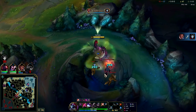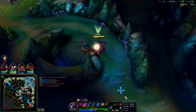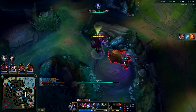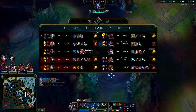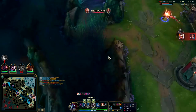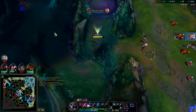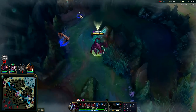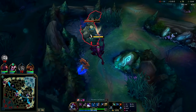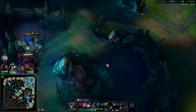Leona flashed, Jhin flashed, Lucian flashed — everyone's flashing down there. We have four stacks of R already. They got dragon. Qiyana is gonna try to get the shutdown. We can't close the distance on Lucian. I'm gonna Chemtank into this Qiyana — red smite her, hit her with an E, auto her down. Down she goes! Whenever your Chemtank is up or your R is up, or both, it's a really good time to look for a gank.